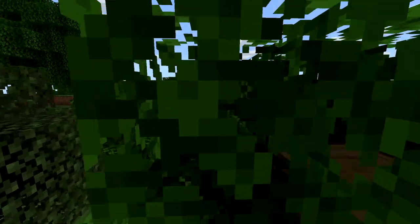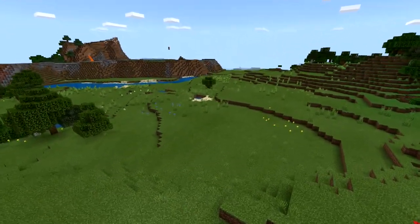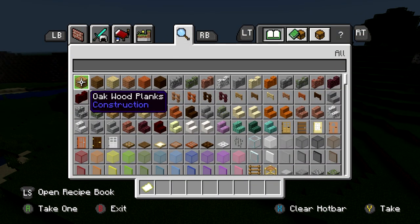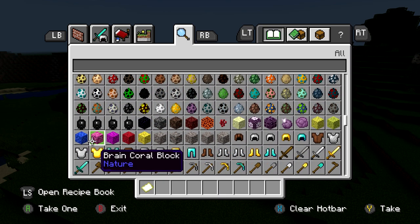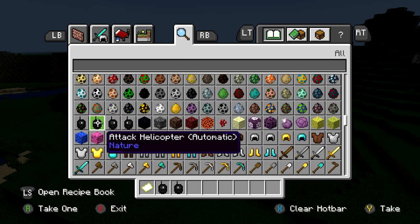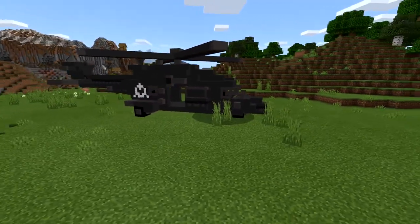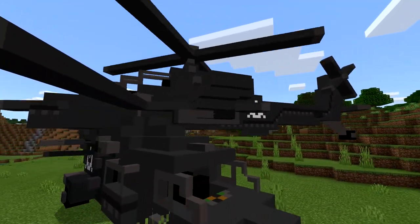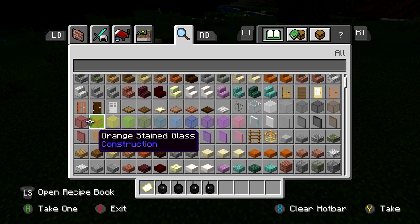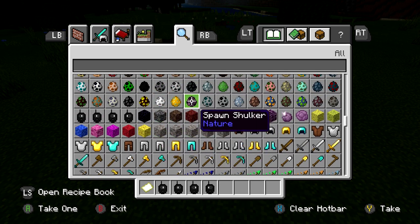We just spawned in. I have a weird setting where my HUD and hand are invisible because I make thumbnails. Go to the spawn eggs in your inventory and you'll see: cargo helicopter, attack helicopter, automatic tactical truck, and more. Press RT to place one down. The automatic one is really cool — it actually shoots mobs, which is great.